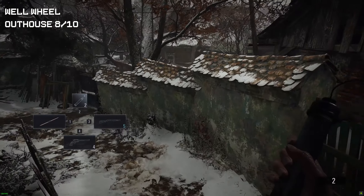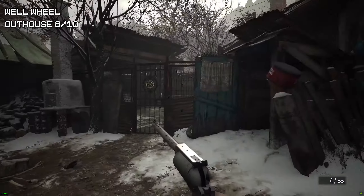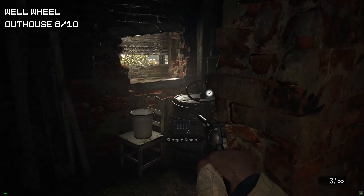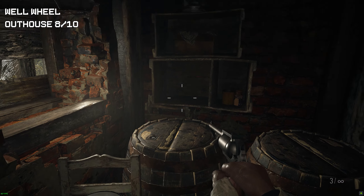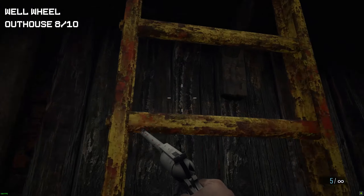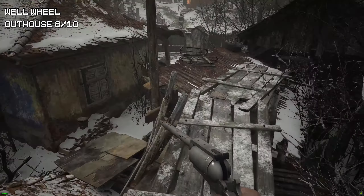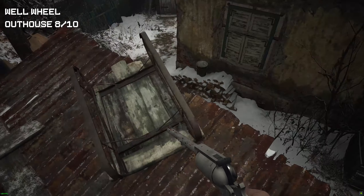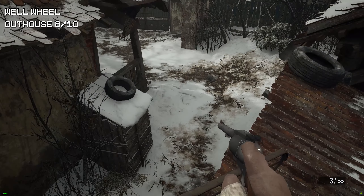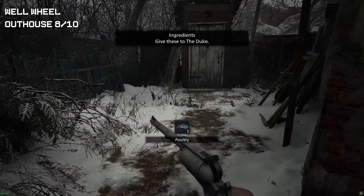Now we're going to grab outhouse number 8 and the well wheel. We don't really need the well wheel for the story, but since we're going in the direction of story progression, go inside this building just before we go up the ladder to get the next key. Once we follow the ladder up, go down and drop down and you will find the outhouse to the left side of the building. Also before we drop down we can kill some chickens — there are three in total.